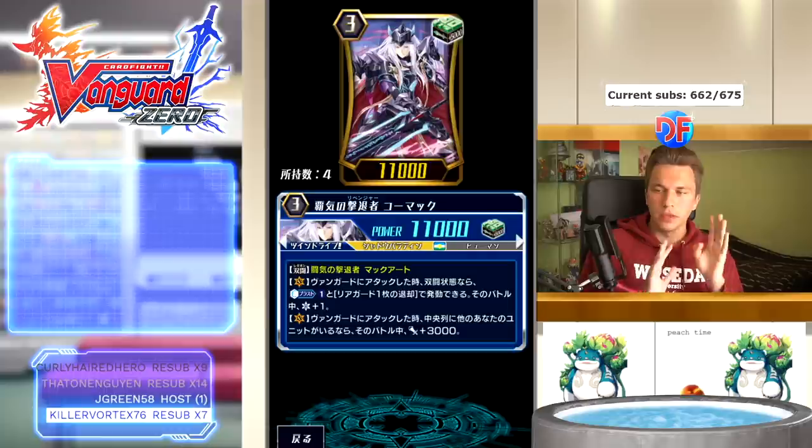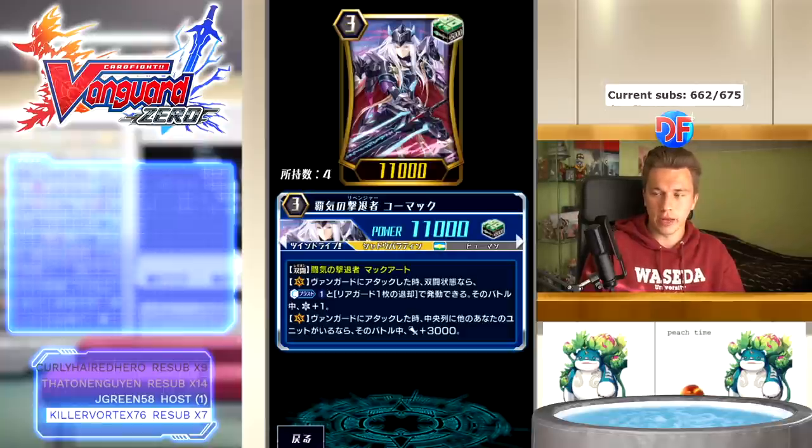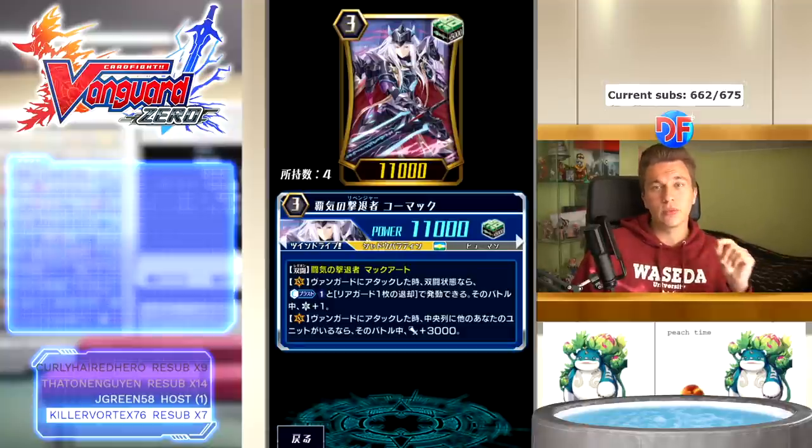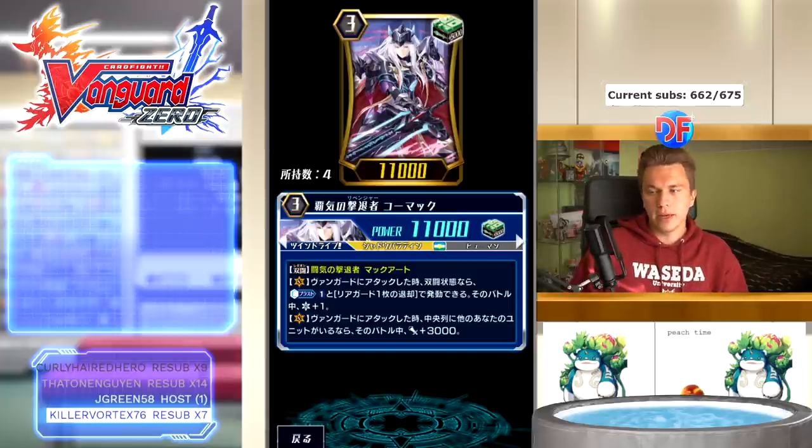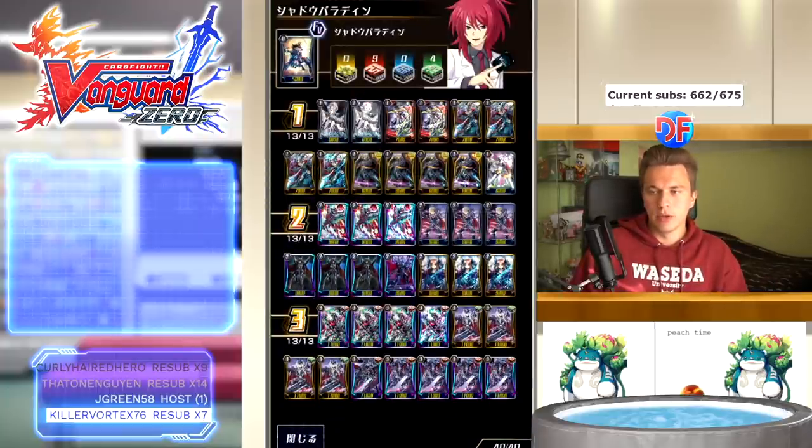Speaking of which, twitch.tv/differentfight — make sure you follow. You've seen how long legion games can go and how close you can get to deck out, and how people can lose by deck out in legion format. Running extra legions on top of Revenger Phantom Blaster Abyss is really important. He has a nice skill too — when he attacks the vanguard while in legion state, counterblast one, retire a rearguard to get plus one critical for that battle. Nicely, this can retire anything, not just Revengers — so you can pop your Sword Breakers with this. He also gets plus 3k if you have another unit in the middle column.